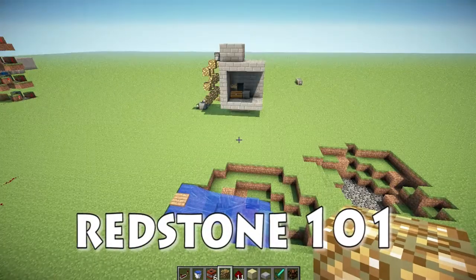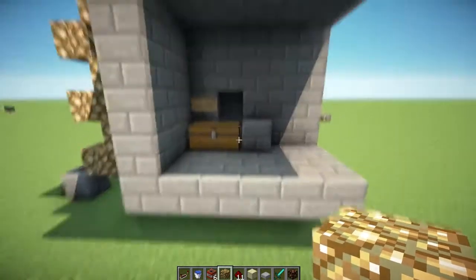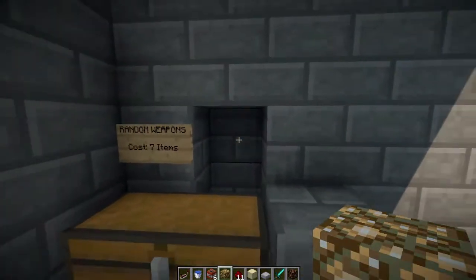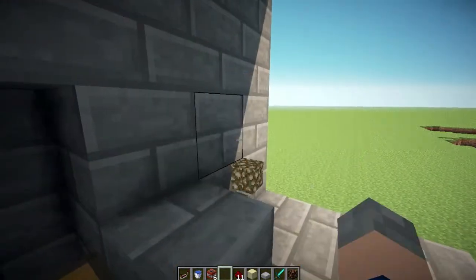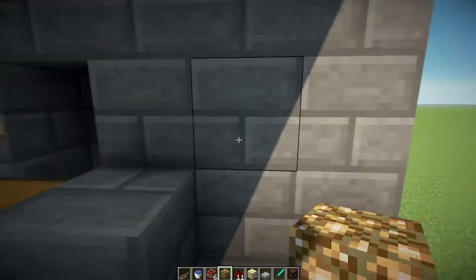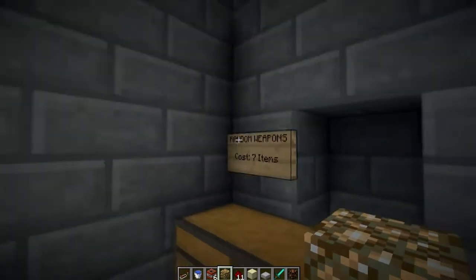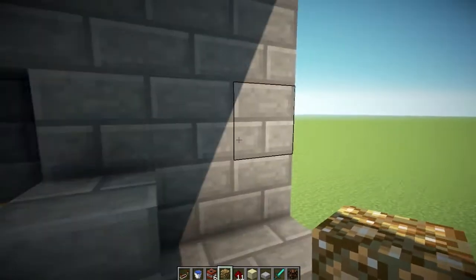Hey guys, it's Matt and welcome back to Redstone 101. This episode is going to be similar to the last one, but this time rather than putting the blocks into the input, you just chuck them in like that. So it can be any item thrown in, kind of like on the Minecraft Dota map which we had a bit of a play on last time. This is a sort of setup that I've made up.